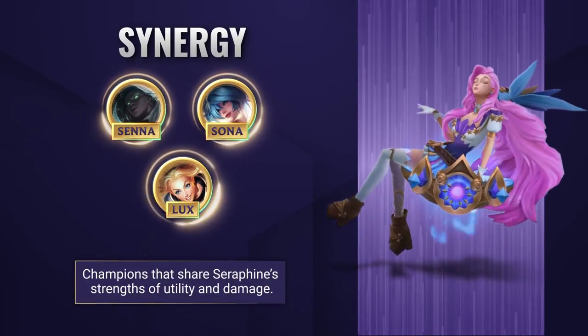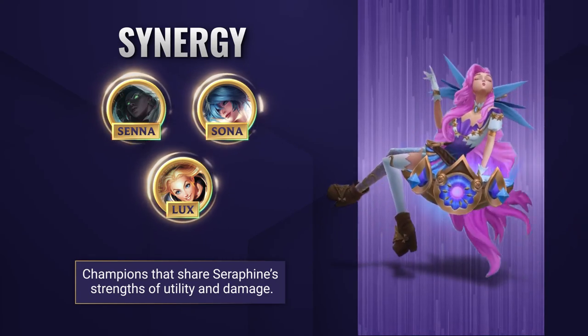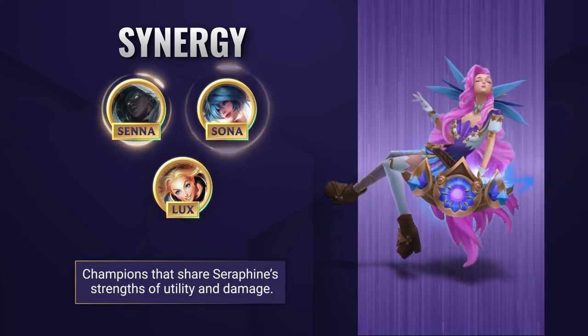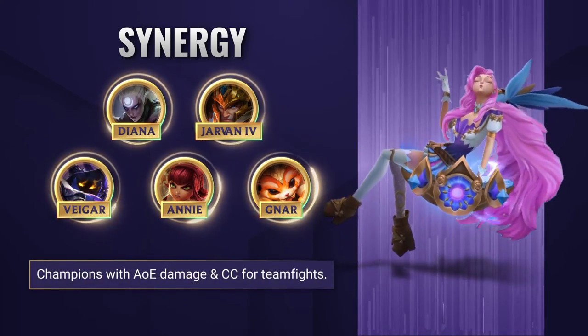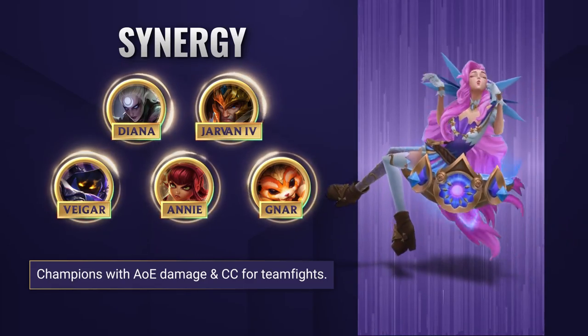Seraphine works best in lane with other champions who share similar strengths of range, sustain and poke, and ideally some CC too. They can scale up together with utility and damage and keep each other safe at the same time. Seraphine also works brilliantly with allies who have big teamfighting engages, and those combined ultimate wombo combos can be beautiful to watch if you do manage to pull it off.